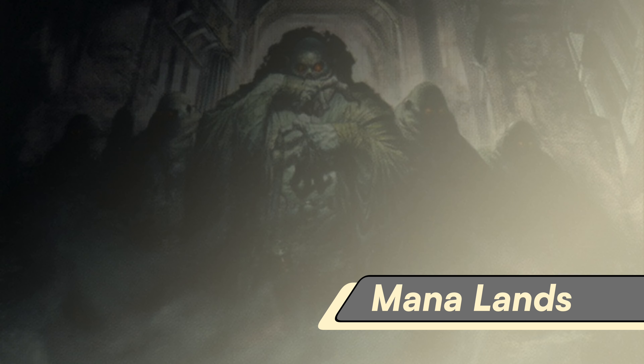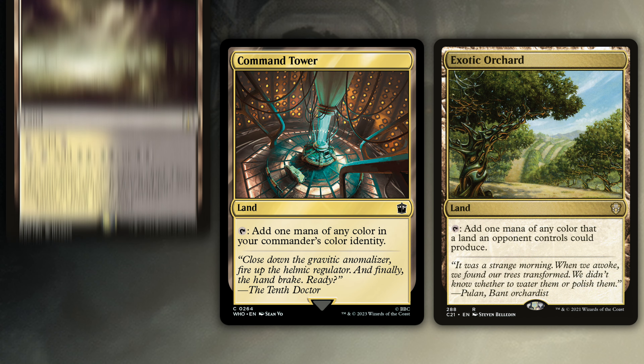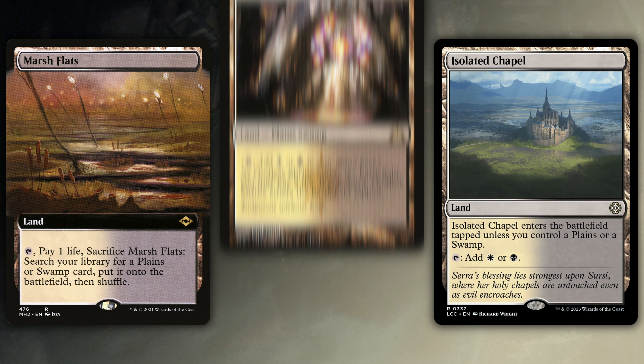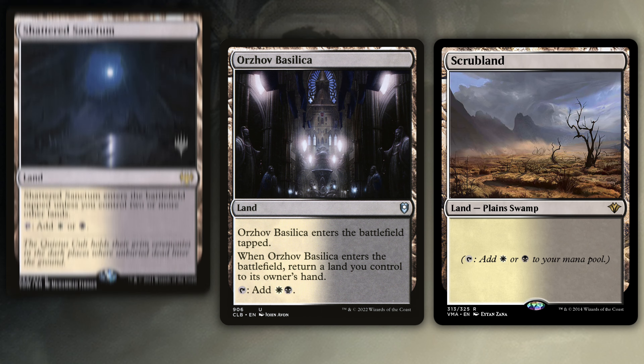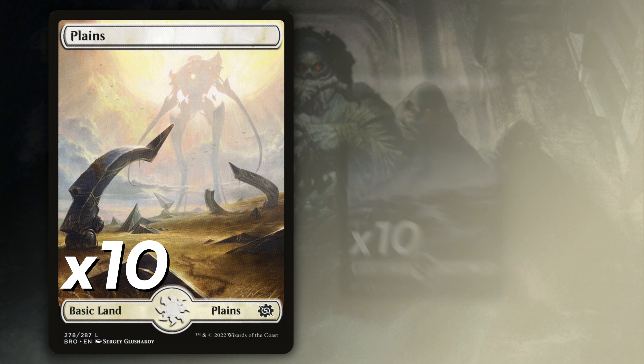I run 12 Orzhov-producing lands: Caves of Koilos, Command Tower, Exotic Orchard, Fabled Heath, Godless Shrine, Isolated Chapel, Marsh Flats, Orzhov Basilica, Scrubland, Shattered Sanctum, Tainted Field, and Vault of Champions. The deck concludes with 10 Plains and 10 Swamps.